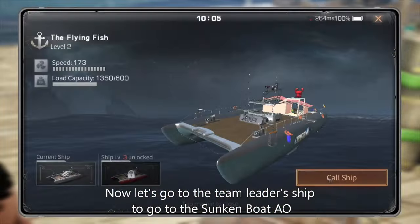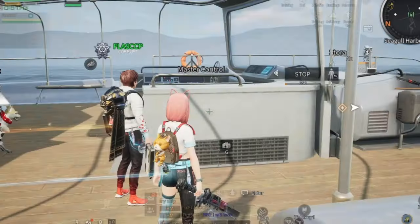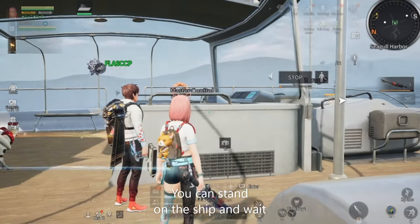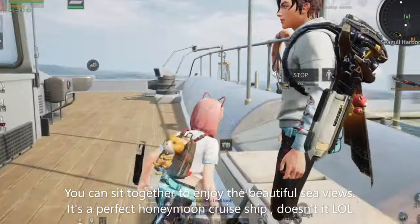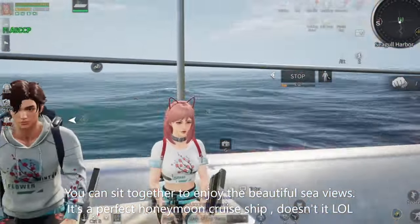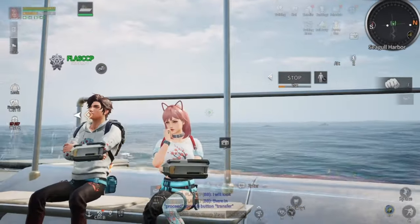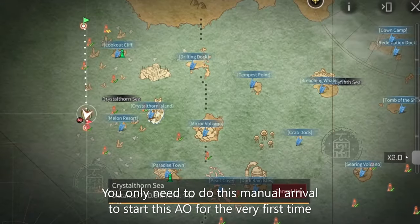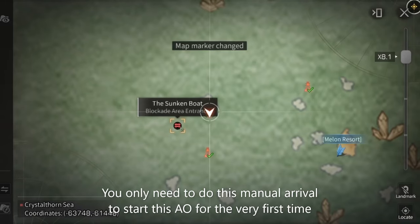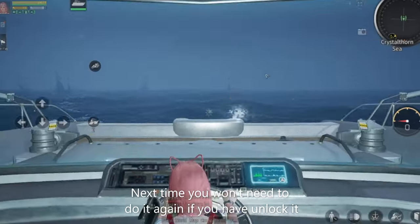Now let's go to the team leadership to go to the sunken boat. You can stand on the ship and wait, or you can sit together to enjoy the beautiful sea views — it's a perfect honeymoon cruise ship, isn't it? You only need to do this manual arrival to start this area operation for the very first time. Next time, you won't need to do it again once you've unlocked it.